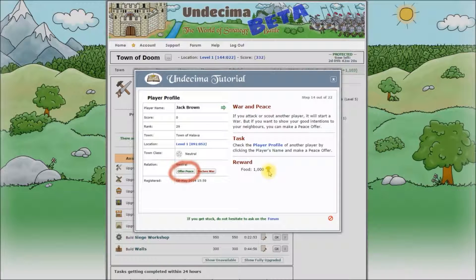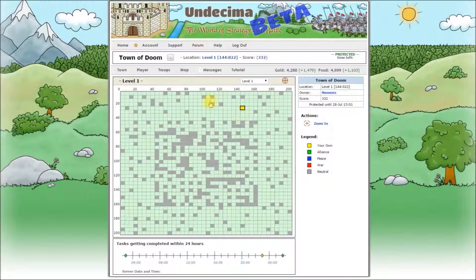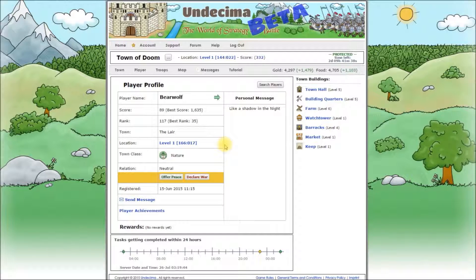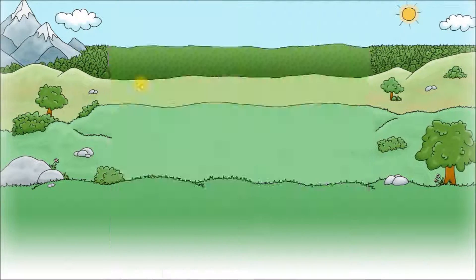War and Peace. If you attack or scout another player, it will start a war. But if you want to show your good intentions to your neighbors, you can make a peace offer. Check the player profile of another player by clicking the player's name and make a peace offer. The easiest way to complete this step is to go to your global map and look at your neighbors. It doesn't really matter who you select as we don't need to have this offer accepted to complete this step. Click the name and it will take us to this player's profile page. Click offer peace and we are done with this step. Before we continue to the next step, let's go to our Diplomacy screen and have a look at what we have there.